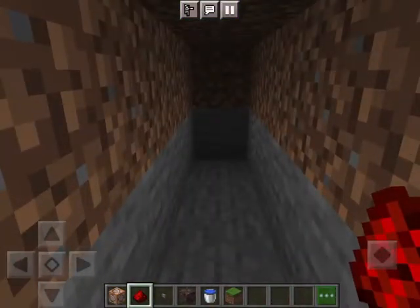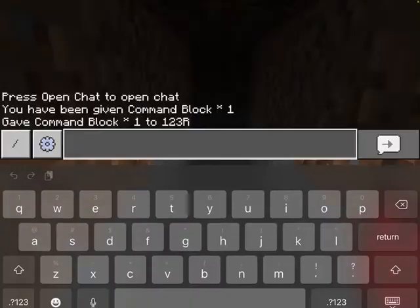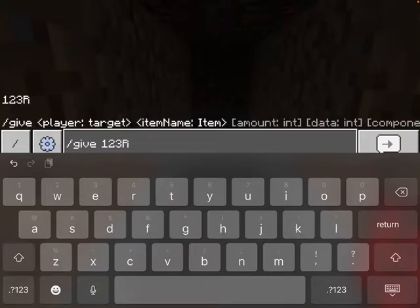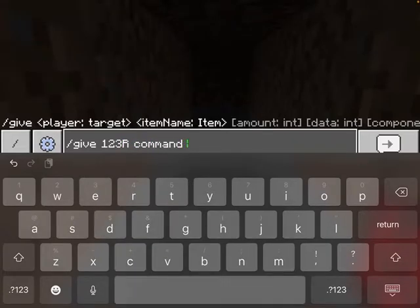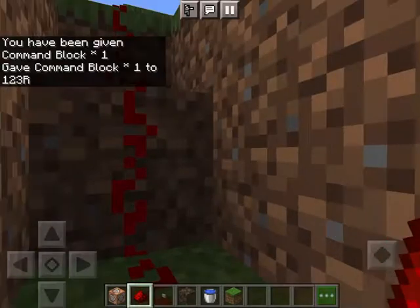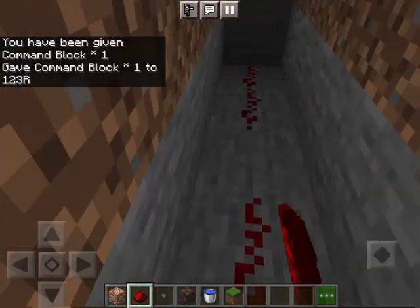For those wondering, I'll put the command to get a command block. This is how you do it: open chat, then you just say slash give, then your name — in this scenario mine's '123' — then command underscore block. So that's how you give yourself a command block.